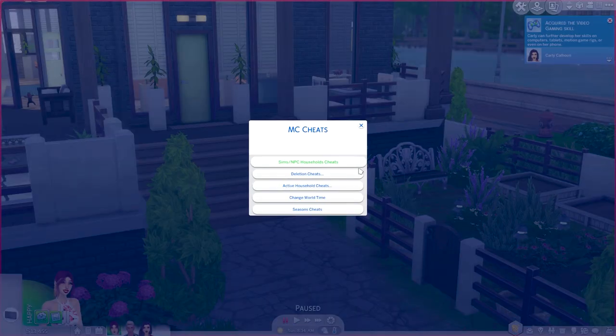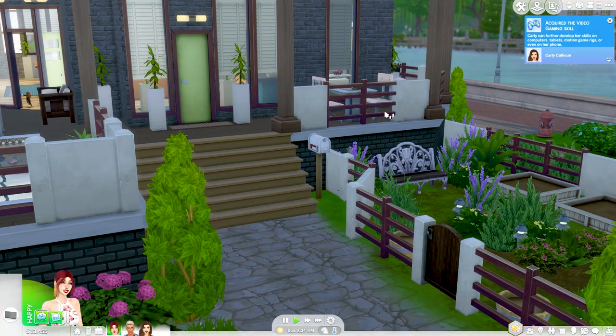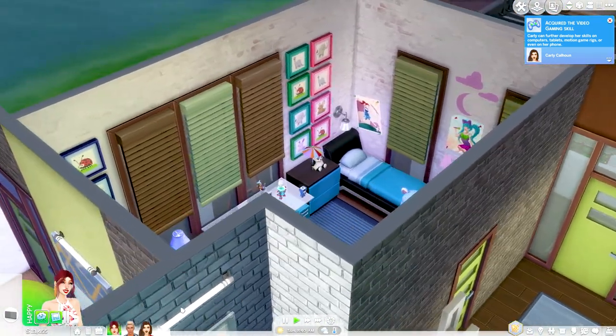That's just one part of MC Command Center — there is so much to unpack; I could do a whole video on it. You can also change the world time: you can offset the days of your game, so if you want it to be four days from now you just enter four. You can also offset the hours — if it's 8am and you want it to be two hours later, just put a two there. It's perfect.